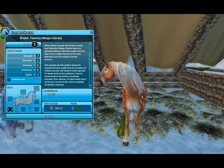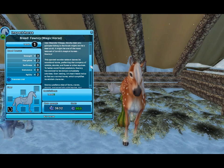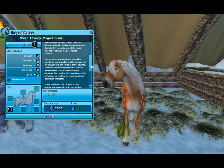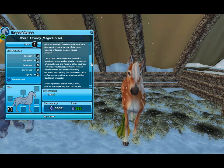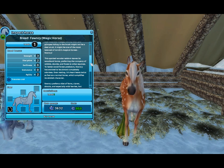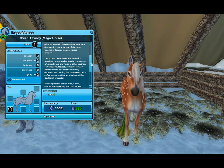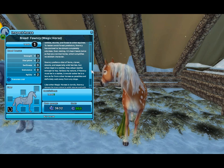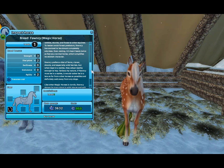It'd be so cool if we had wild deer in Star Stable. This spotted wonder seldom leaves its woodland home, preferring the company of rabbits, skunks and foxes to other equines. Oh my gosh, I really want a skunk pet now — that would be so cute! To better avoid forest predators, Fawnsy has evolved to be almost completely odorless. Even resting, its heart beats twice as fast as a normal horse, which amplifies its skittish character. Fawnsy prefers a diet of ferns, clover, shoots and especially wild berries, but when kept in a stable, it adapts readily enough to hay. Solitary by nature, if Fawnsy must be in a stable, it would rather be in a box as far from other horses as possible, and definitely well away from any dogs.